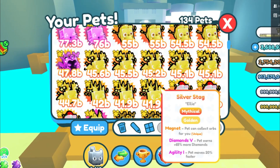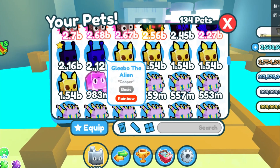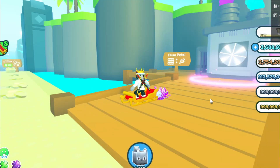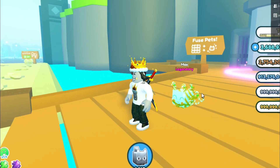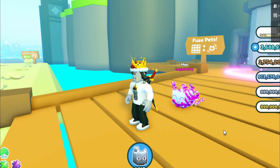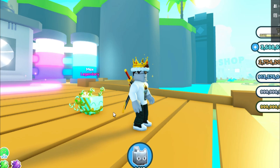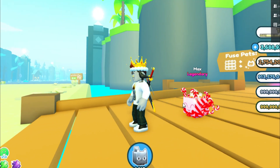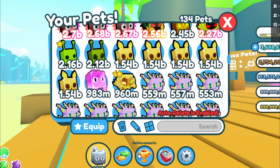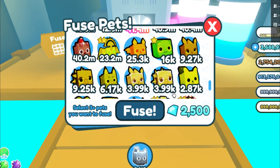Alright guys, first I am going to unequip all of my pets and show you guys which pet we are going to be fusing today. It's actually a very cool pet, and you will get a rainbow from these common pets. You will get a rainbow Candy Cane pet when you fuse these very common regular pets. This pet is amazing, it actually looks very cool - it is a rainbow Candy Cane pet and we are going to be fusing for this pet today. This fusing method does not work every single time, but it works a lot of the time.